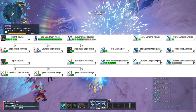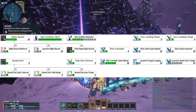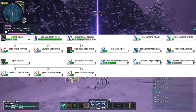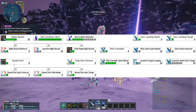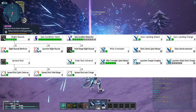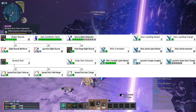Max out Bad Condition Ward, which makes it harder for you to be inflicted with status effects. Put 5 points into Bad Condition Reduction, which reduces the duration of a status effect that is inflicted on you. Take Slow Landing Attack, which makes you fall slower when firing your rifle in the air, and Slow Landing Charge, which allows you to fall at a slower rate when charging or using a Photon Art while in the air.